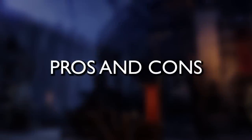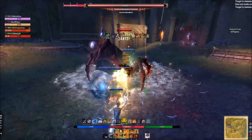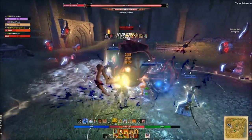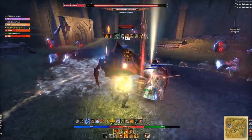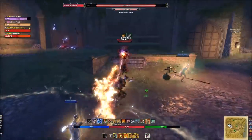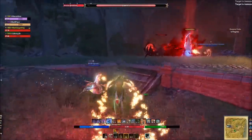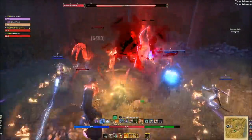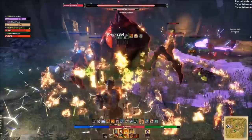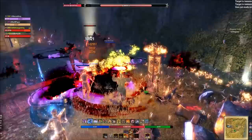Dragonknight pros and cons: the pros are an incredible amount of damage over time effects — which is also one of the cons. There are so many DoTs built within the class it can be quite complex. But it has a huge upside because it has so many hard-hitting DoTs. The Dragonknight has a unique playstyle with the foundation being ultimate, how you sustain, and it has one of the hardest-hitting stationary ultimates: Standard of Might.